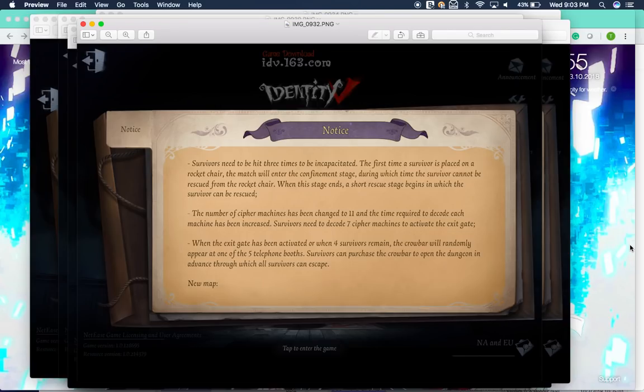Survivors need to be hit 3 times to be incapacitated. The first time a survivor is placed on a rocket chair, the match will enter the confinement stage, during which the survivor cannot be rescued. When this stage ends, a short rescue stage begins. This is basically to stop camping — there's no point in camping since it's about 45 seconds they can't be saved, meaning you'd just be wasting decode time. So there shouldn't be much camping in this mode.